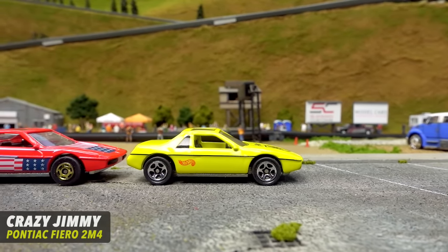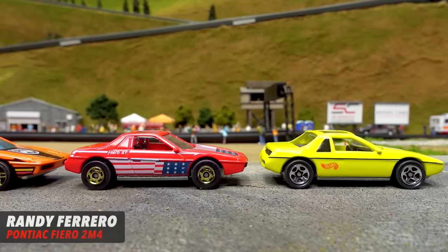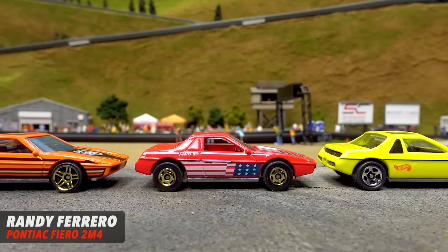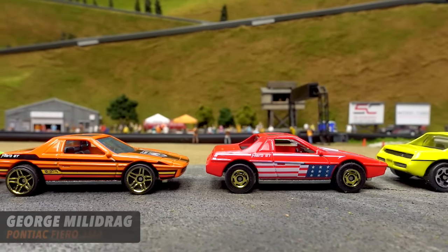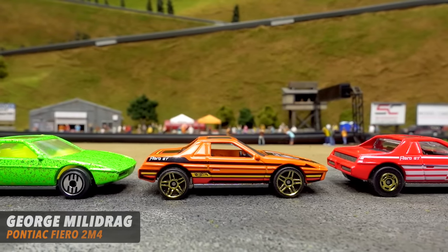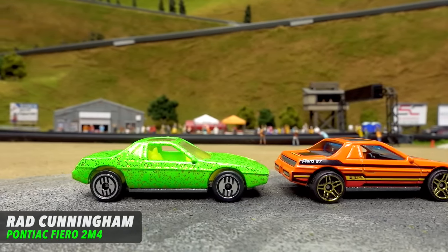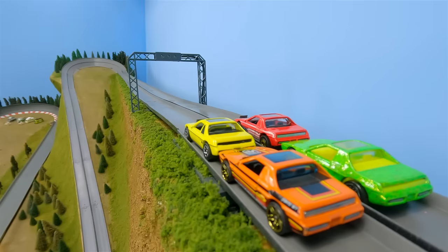Let's see who's driving. Up first is legendary driver Crazy Jimmy in the classic yellow. Then in the red car, we have Randy Ferrero. Isn't that... No, that's another Randy. His name was Gerero. Then in the orange car, we have George Milledrag. And finally — wow, this one is sparkly — we have Rad Cunningham. That is quite the paint job. It's shining like a moonbeam.